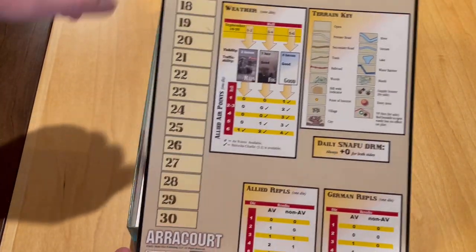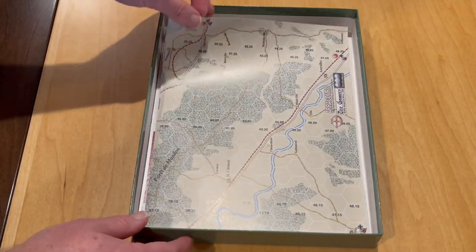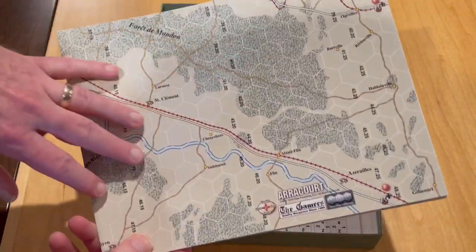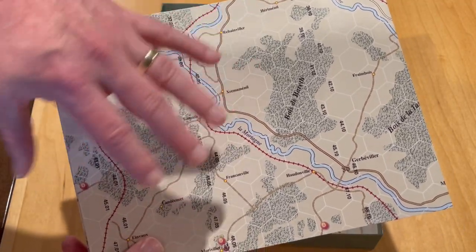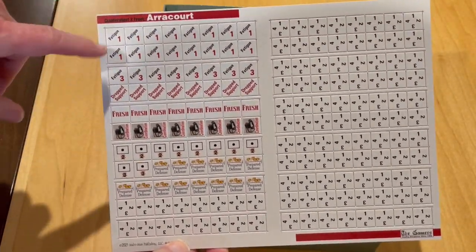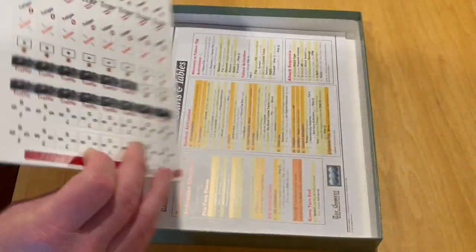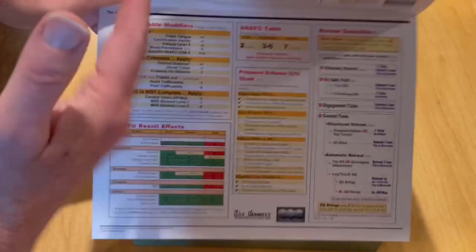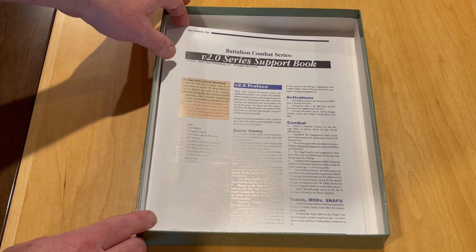Next up we have a turn record card, again in full color, with weather, replacement charts, and a terrain key. Next up is the map — looks to be the same art style that is standard for the series. And then we have the second counter sheet, which is just your standard system counters: loss markers, fatigue markers, coordination artillery, prepared defense markers, and traffic markers on the back. We also have a second set of charts — a very well-done play aid with everything you need to play the game laid out clearly, with references to the rules sections.